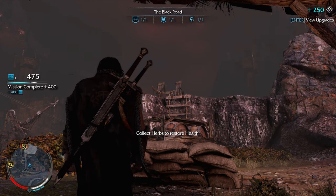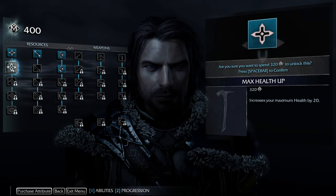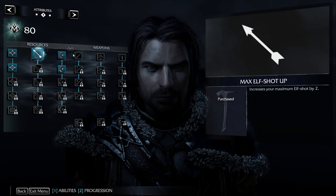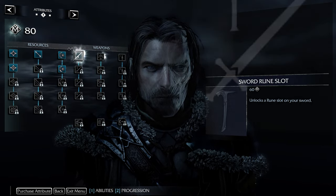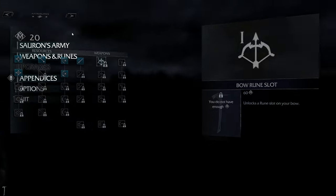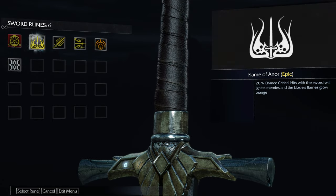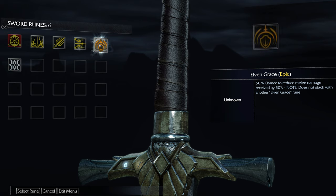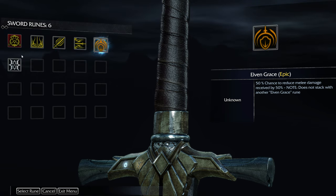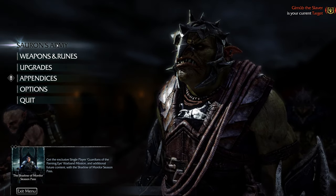Weapon upgrades — let's do some upgrades. Finally, let's do the max health seeing as we die so easily. Cool, and let's do one rune slot. I'm gonna do this one — 20% chance critical hits when the sword will ignite enemies in the area, flame glow. Combat finishes do extra damage against captains — grants access to the storm of power. I think I'm gonna do that one. Cool.